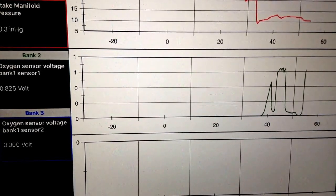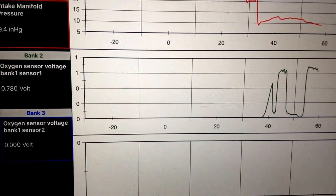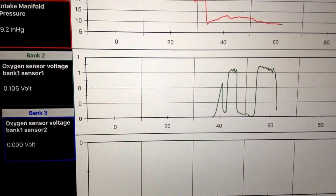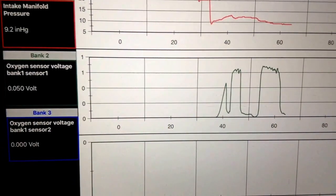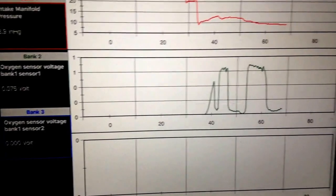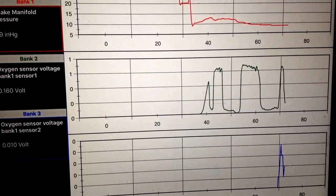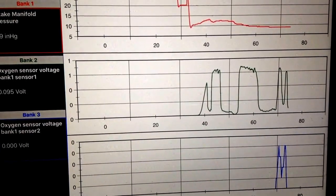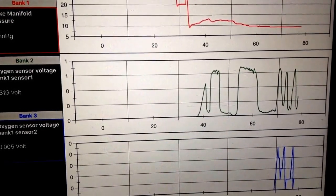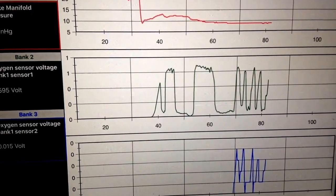Oxygen sensor voltage bank 1 sensor 2 is just not picking up anything. My check engine light is on. The intake manifold pressure was up a little bit and now it came down. Oxygen sensor 2 just came online — there was a delay there.